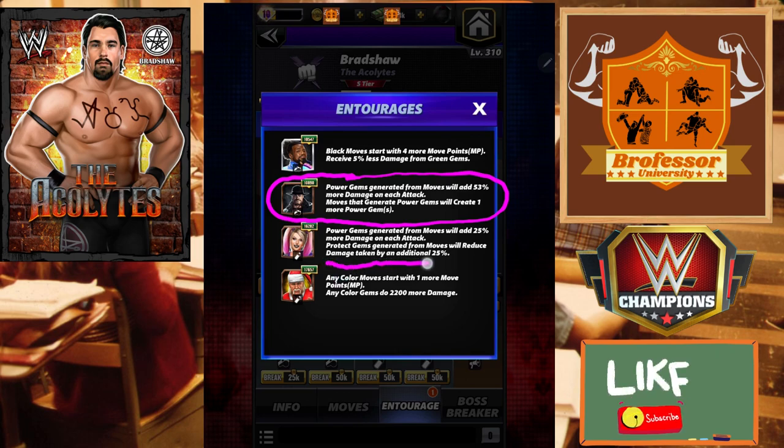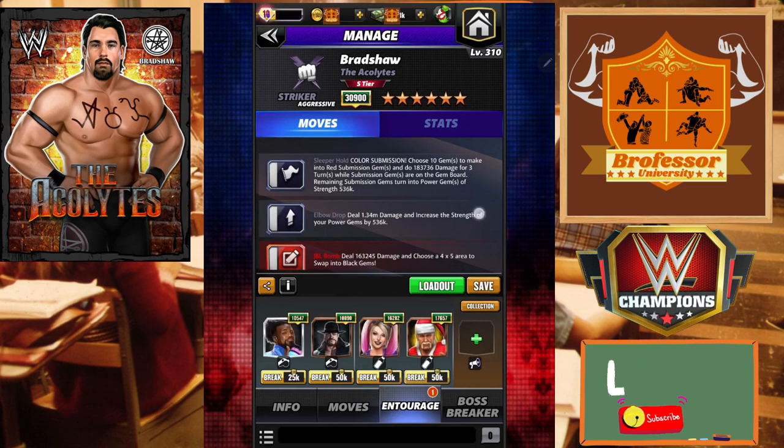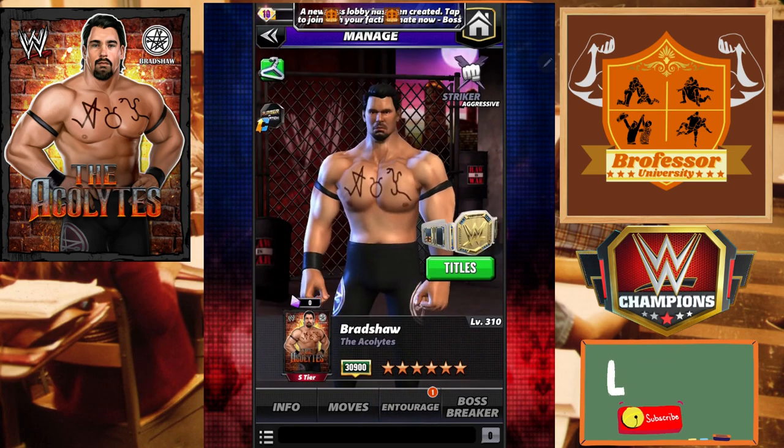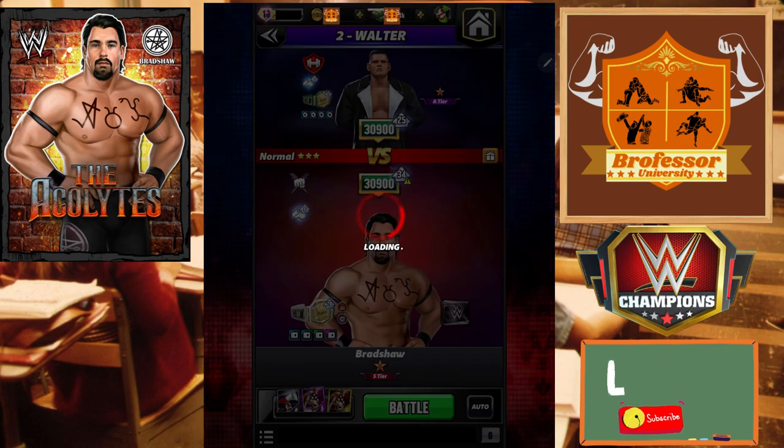You can put in someone like Alexa Bliss or if you have Bro Matt Riddle - I would go Bliss over Riddle just based on percentage, as 500k is going to be better than the flat AD he will bring. If MP is a problem you can also put in Eosky who does black MP plus two. If you want more black gem damage you can put in flat trainers as well, but what we're going to try to do is to buff this 536k so we can do a ton more damage.